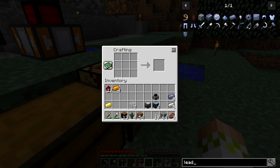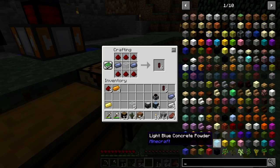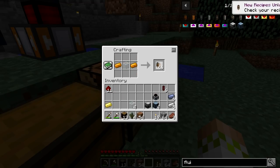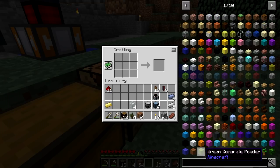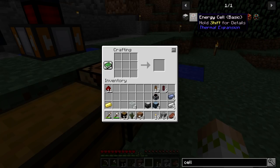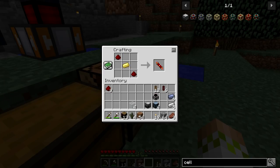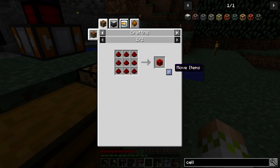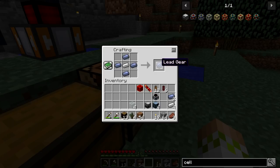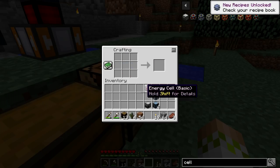We're going to make some leadstone flux ducts — I think we only need six of those. Then we'll make a fluiduct — actually two of those. And then we're going to make the energy cell, because we're going to be generating way more power than we need to use. We're making the basic one, which holds 2 million RF — plenty right now. This is what uses the electrum, the silver-and-gold blend you put into the pulverizer. Get a block of redstone going and the energy cell just needs this lead gear. There we go — we've effectively used everything. I was perfect with my memory.